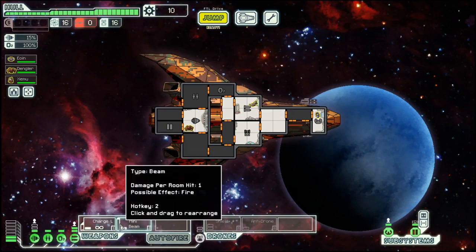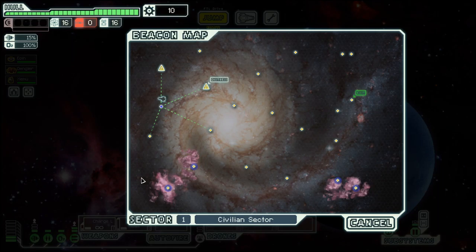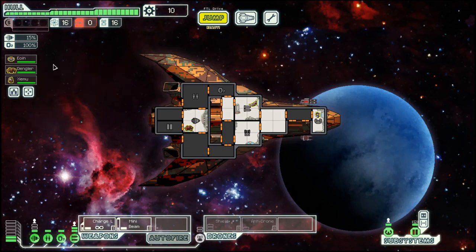There are different races, different enemies, and there's also a pursuing rebel fleet you have to keep ahead of. As the sectors get progressively harder, you have to collect scrap, which is the currency in this game, so you can upgrade the ship.